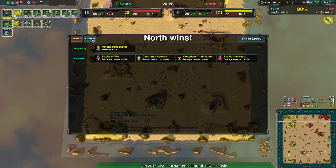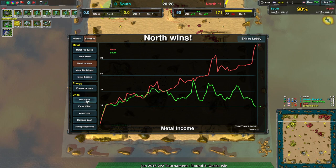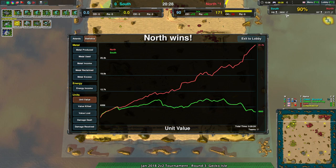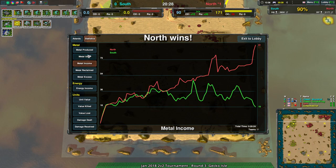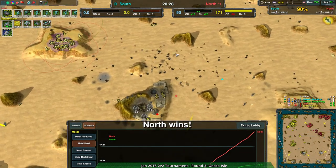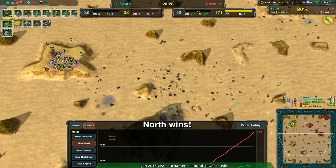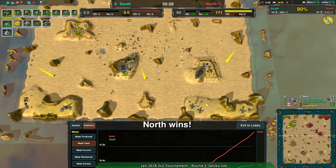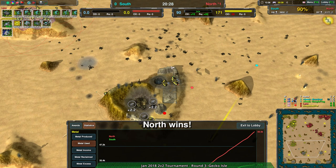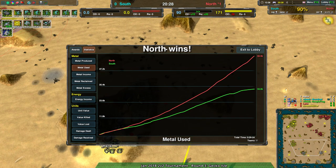It seemed kind of close but metal income decided the day — metal income and attrition. South seemed to have a brief opportunity but didn't have the production to make it work, and didn't reclaim enough. The north side realized they had enough and didn't need to push in hard — they just needed to rebuild, get a stronger economy, and make a truly unbeatable push. Had the south side realized that, they might have been able to reclaim plus 30-40 metal per second briefly, built up enough army to push back the pressure, and clawed back into the game. But that did not happen.